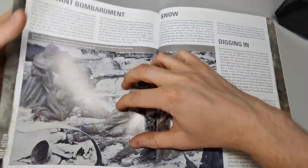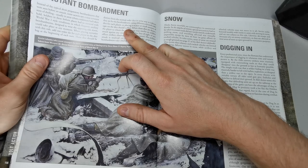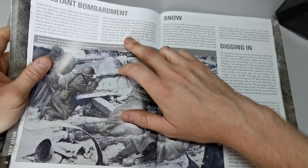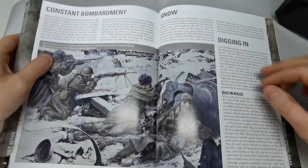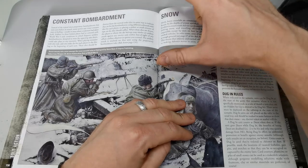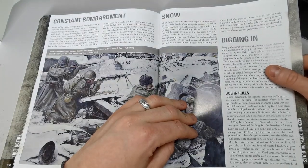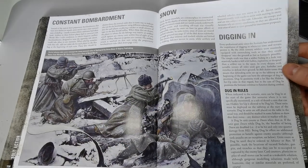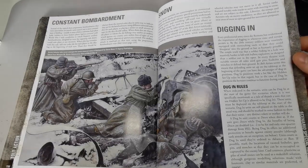Snow rules treat snow as difficult terrain, halving movement unless you have skis. Dug-in rules give extra cover as long as you don't run — you can still fire and keep the dug-in bonus. There are also dug-in vehicle rules and hidden setup options.